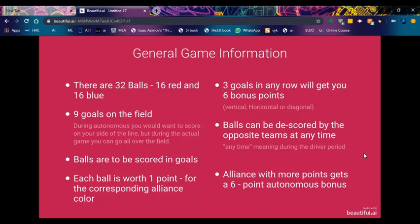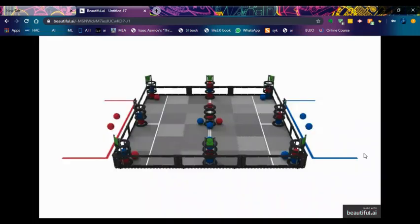Three goals in any row will get you six bonus points - for example, vertical, horizontal, or diagonal. What I mean by that is if you score in any of the three rows that you see here, this would get you bonus points. Any diagonals or verticals - like if you have this whole stack filled with red - will also get you points.